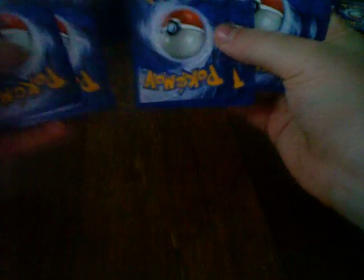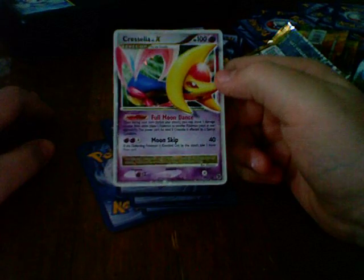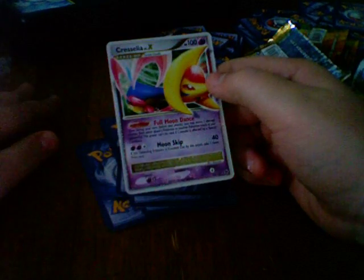Next one is Great Encounters — never opened from this set either. I mostly stay Majestic Dawn and later. We got Koffing, Zigzagoon, Mankey, Tauros, Slowpoke, Zigzagoon, Hypno, Relicanth, Swablu, and Cresselia Level X! Look at that — my first Level X pull ever from a pack. I love this!